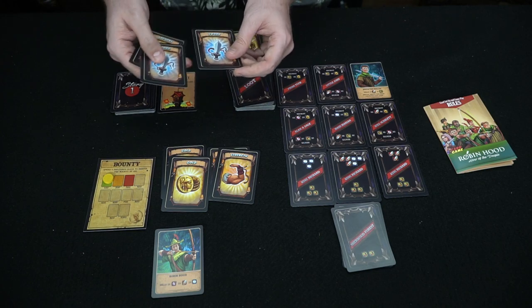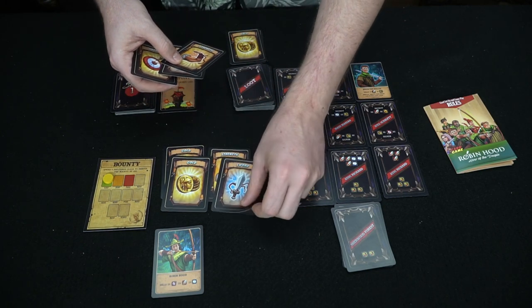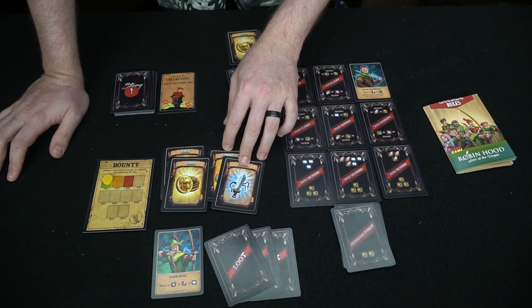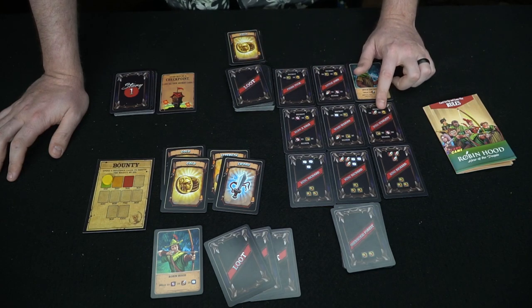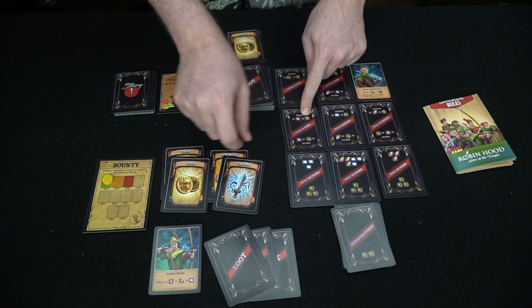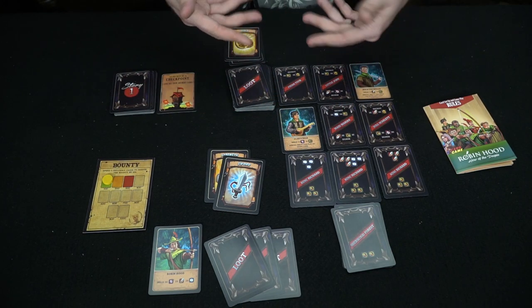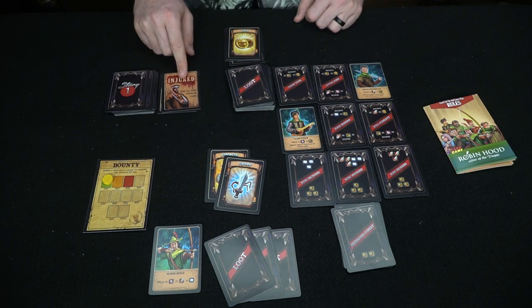I'll go ahead and play one strength and one sword. Then I'm going to recruit Will Scarlet — there are two strength in play and he costs three strength and three gold. I can't quite do that, I only have two gold. Instead, using Robin Hood's ability and two gold, I can recruit Alan of Dale. The game keeps going like that — you keep purchasing what you can, and then more story cards come out.